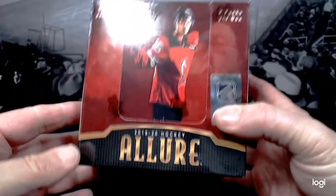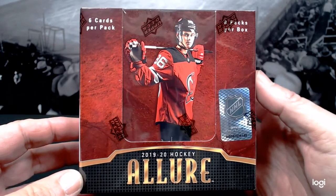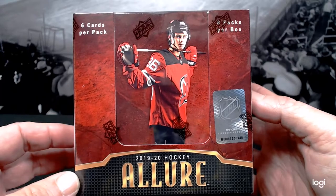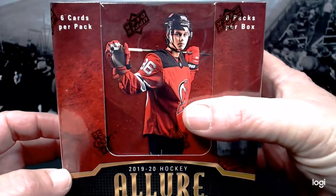Welcome to Puck Luck 716. Tonight we're going to find out what all the buzz is about the newest Upper Deck release, Allure. Six cards per pack, eight packs per box. They're shiny like OPG, so if you like OPG you're good. If you like parallels, this is the set for you, and if you like rookies, that's the set for you.